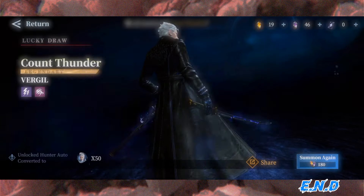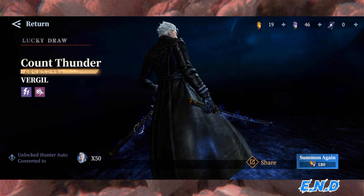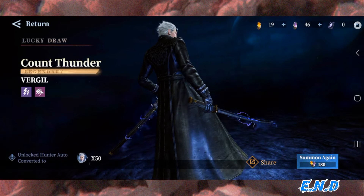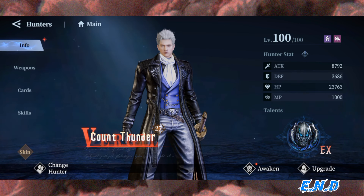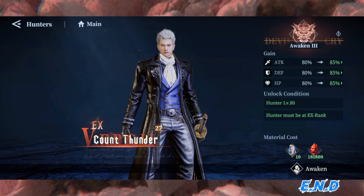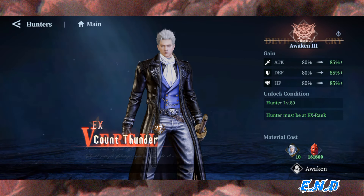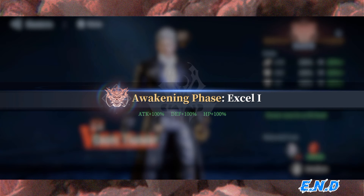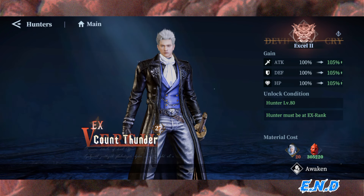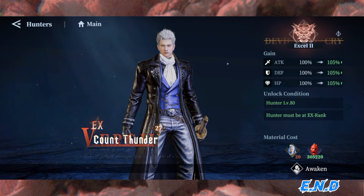Straight to upping him. Damn, he looks so sexy, he looks so cool. Let's take him past EX and awaken him a bit more. I put in 10 extra fragments from the Halloween event already, so we're starting off at 10 — normally it's five, five, and then ten. That's one, two, and I have one more. I got him to 100% — I think the max is 170% but that's overkill unless you can afford it. I think this is good enough, satisfied with this.